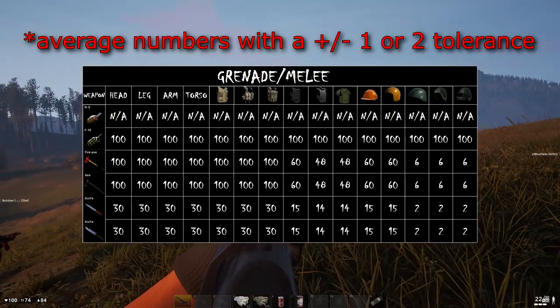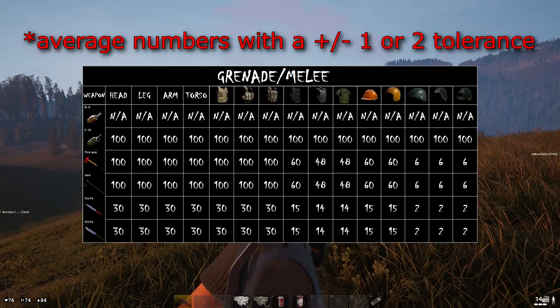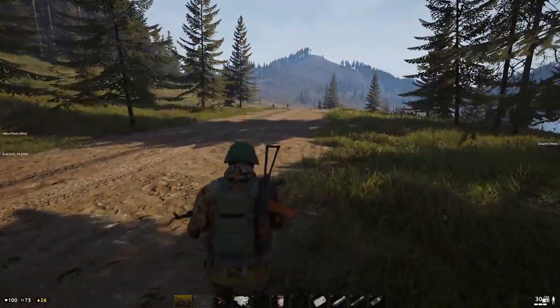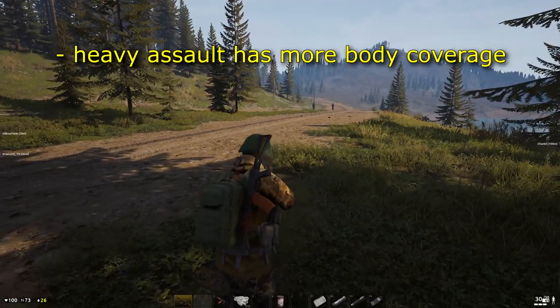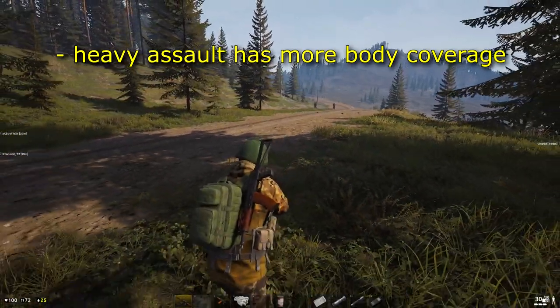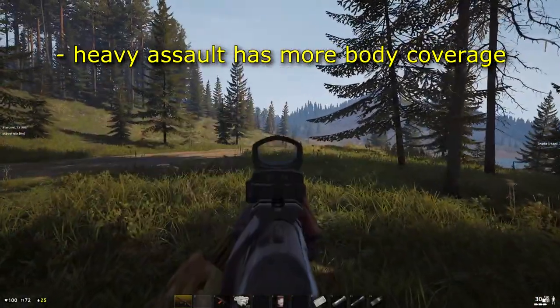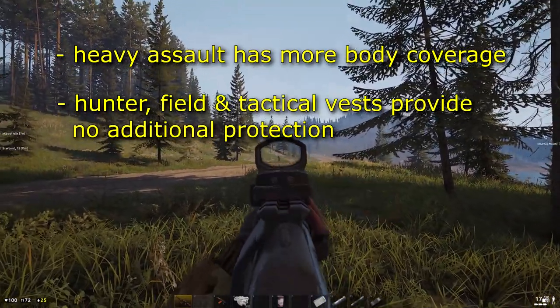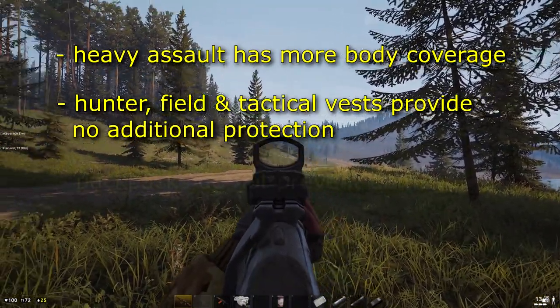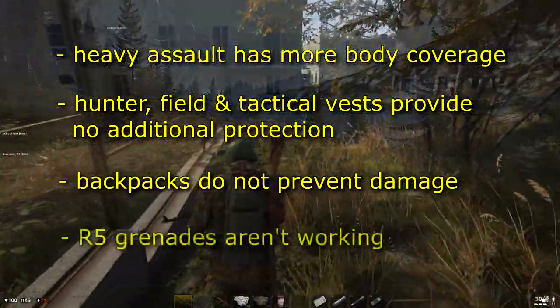Grenade damage is based on close proximity and obviously decreases with distance. Explosions inside buildings seem to deal extra damage compared to in the open. Some final observations: assault and heavy assault vests provide the same damage reduction, however heavy assault covers more of the body including shoulders, crotch, and buttocks. Both generally provide more damage resistance than the police vest. Vests such as hunter, field, and tactical with item slots provide no extra protection, and backpacks also do not provide any extra protection at all. Remember, the R5 grenades don't work — so don't buy them.